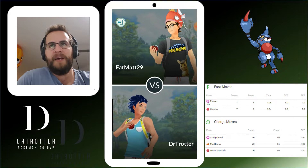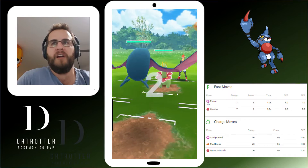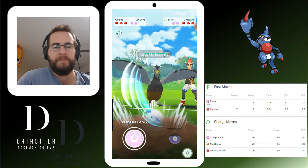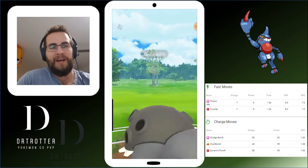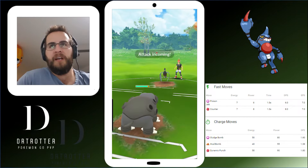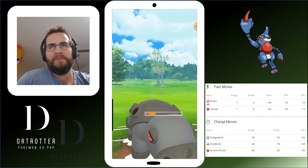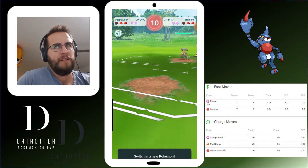Moving on to the next battle against Fatmat 29. We can see Toxicroak over there — another Counter user. Most people were running Sludge Bomb and Mud Bomb. Dynamite Punch can be there to fool a few people — would do a heap of damage against any normal types, so keep that in mind. I've seen a few Unfezant, actually. It's quite interesting to see it pop up. Sky Attack and Heat Wave? Overheat? I'm not sure.